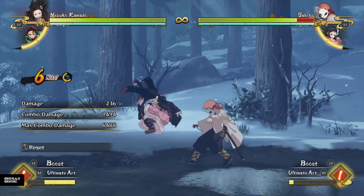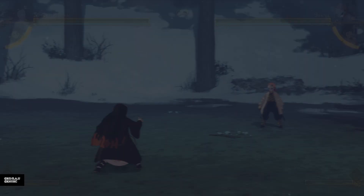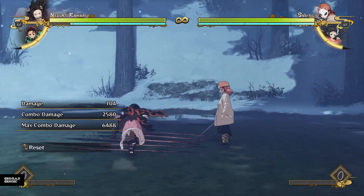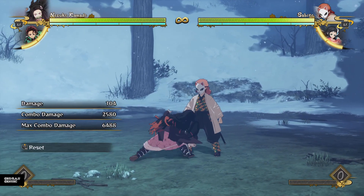Because Nezuko is such a pressure monster, I feel like it's important to talk about her pressure. Her cat scratches — a lot of people think it's a great combo tool, but what I think it's really good for is pressure on block. Because it takes so long in a combo, it uses up a lot of your combo time and it's really not that useful. But on block, it's a really effective, crazy special melee.